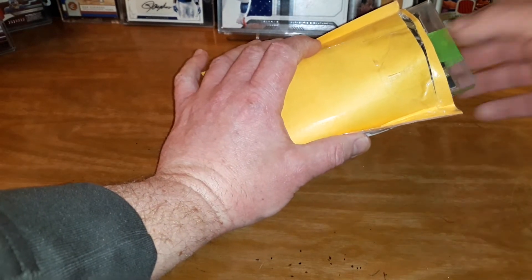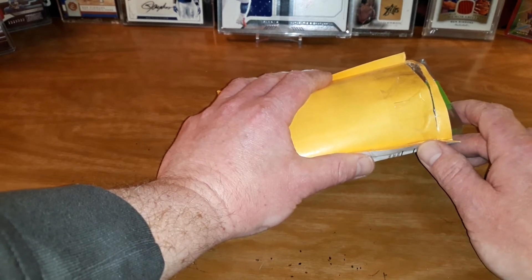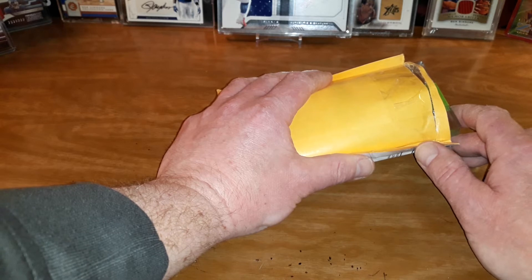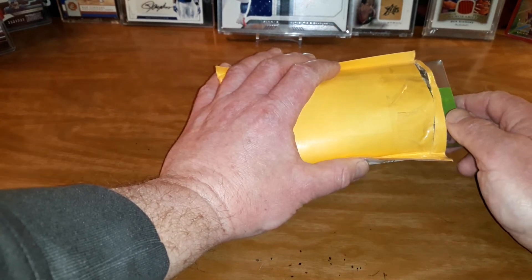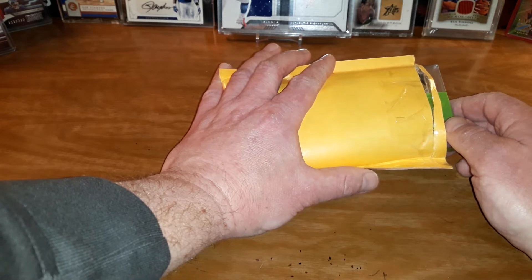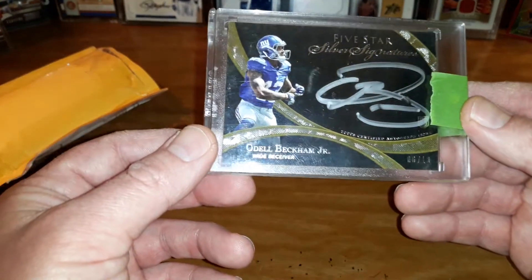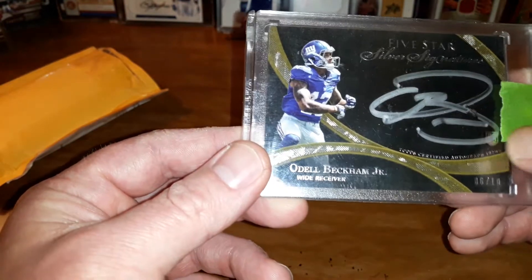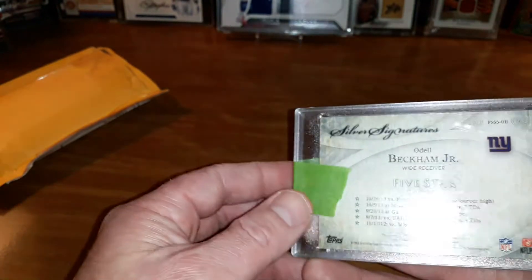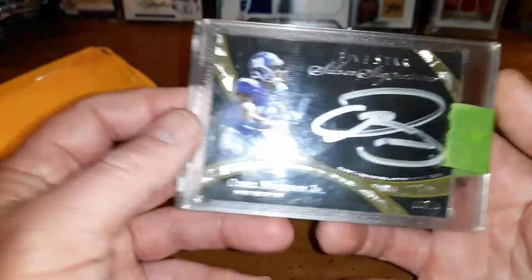Oh, I remember this guy. So this was before the whole mayhem went down — my boy OBJ is now a Cleveland Brown. I can't believe it, but we had some good years with him, so best of luck to you OBJ. But this beauty goes with my Eli Manning that I purchased the week before, featured in my previous mail day video. Five-star silver signature, six out of ten. There's a little smudge on his signature, and it is a rookie. I love these five-star signatures — great card to add to my PC.